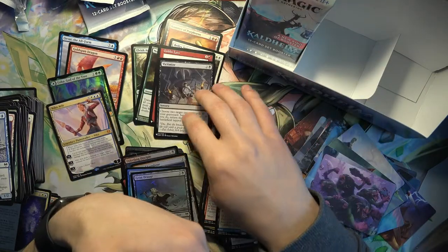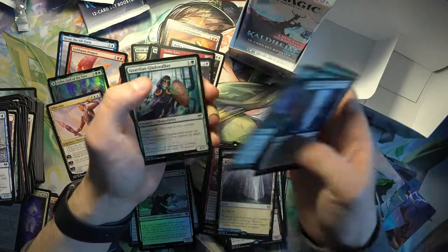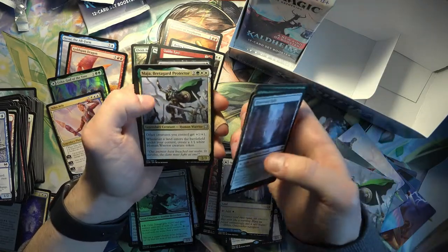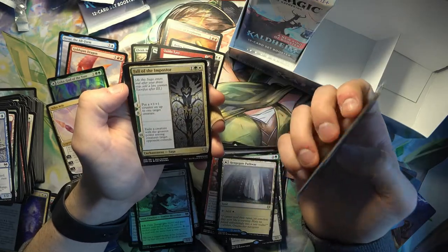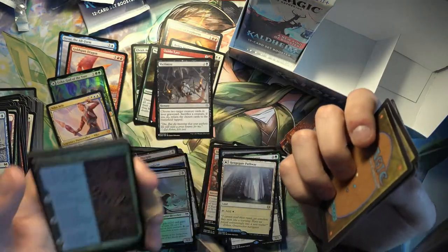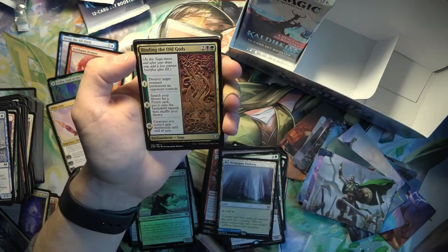They even put a lot of supplementary products as list cards. Sometimes it's hard to even know what set it is. And Fall of the Impostor - this is one of the good uncommon Sagas. I've really seen this - this can really do a lot.